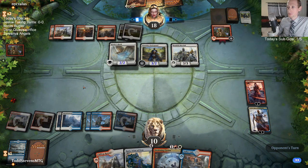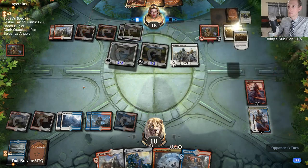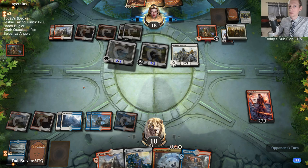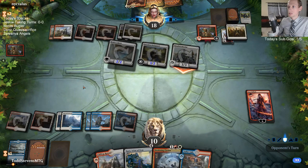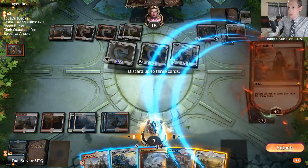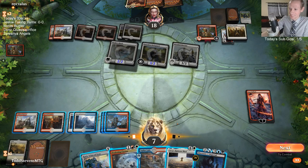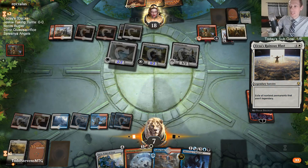That's annoying - it protects Benelish Marshal. That is really annoying. That takes out Jaya. They got Teferi! They could have just attacked Teferi. They're just not caring about Jaya. Urza's Ruinous Blast would be insane - we have one in the deck. Found it! That's why they should have gotten rid of Jaya. We just got to rummage away six lands.